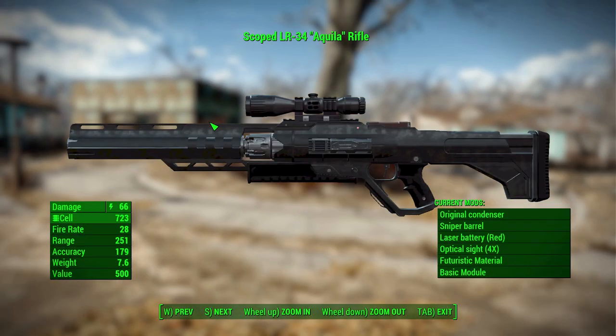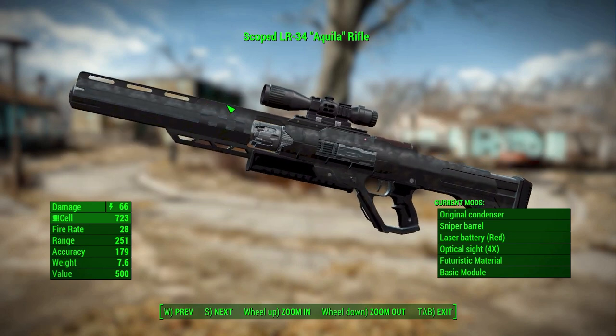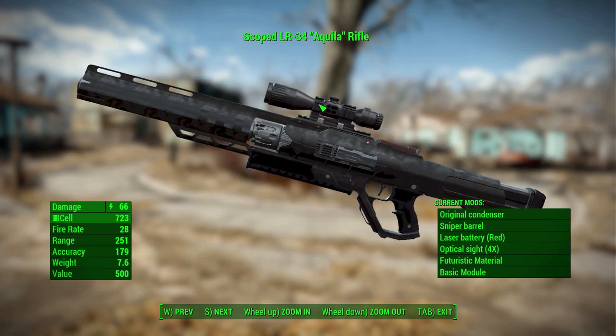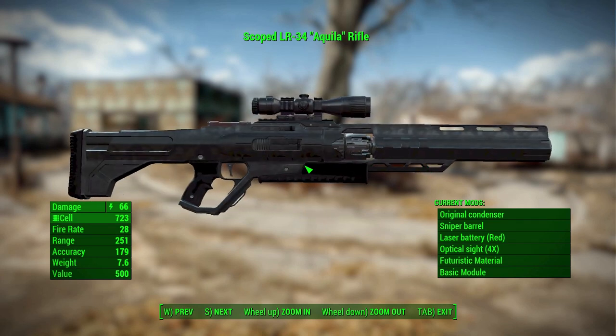In its standard form you get the scoped LR34 Aquila Rifle, and it is a beautiful looking gun — definitely sci-fi as the mod description says. It is beautifully modeled and textured, with the textures being changeable to some quite interesting options. With its basic stats, you will do 66 damage using standard energy cells, with a firing rate of 28, range of 251, accuracy of 179, and a weight of 7.6. You can see a handful of modifications here, but that's just a portion of the overall list.